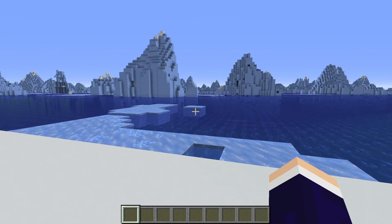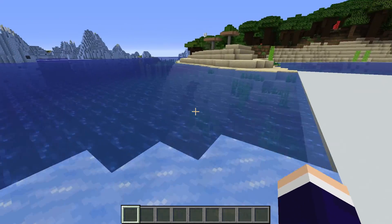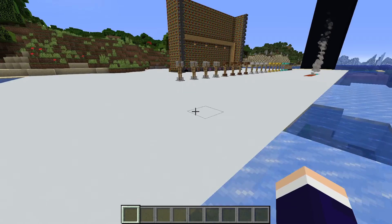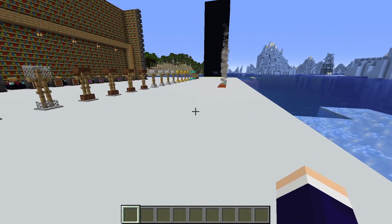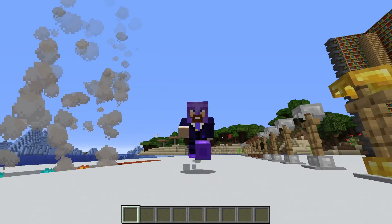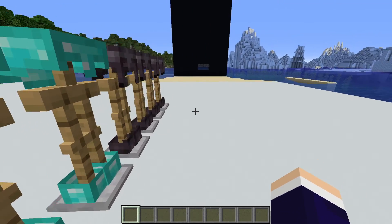Something you want to be aware of with this enchantment is stagnant water farms around your base. Say a sugar cane farm that pushes water down — you've got to be careful when you use this enchantment because it might turn that water into ice and break your farm. Temporarily, it can be fixed.